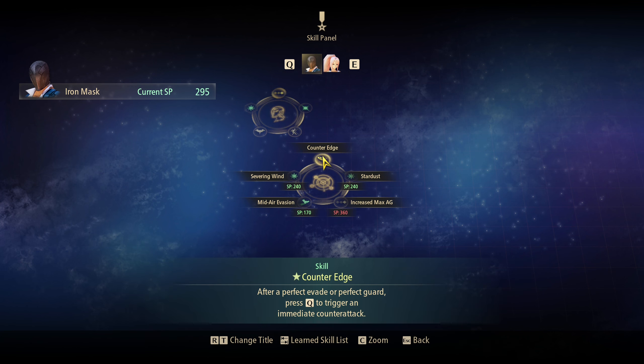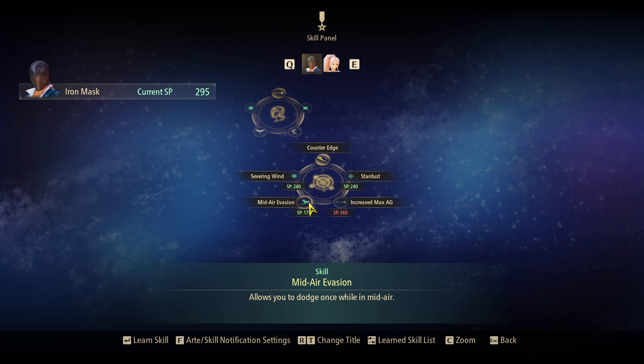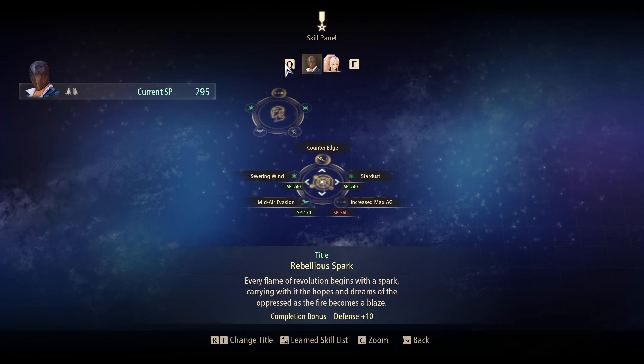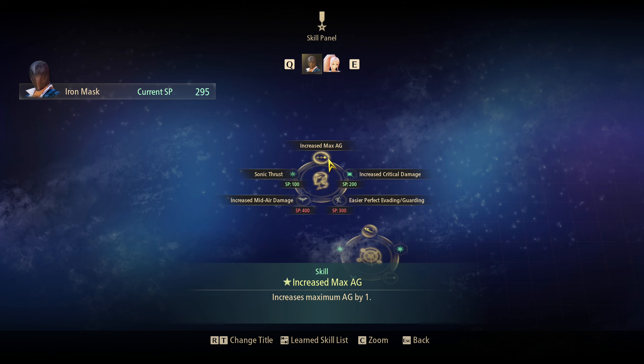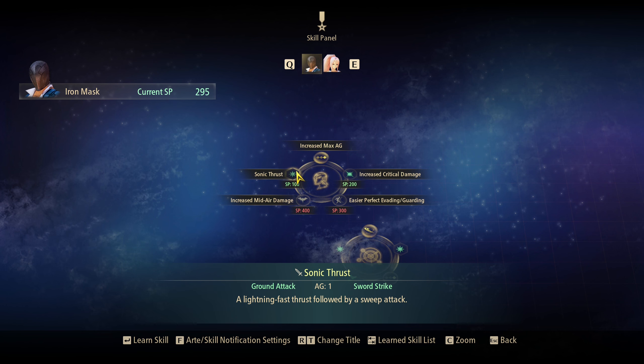Sword strikes — summons a vicious gale as it strikes enemies upwards. Mid-air evasion — allows you to dodge once while in mid-air. Increase max AG — that seems interesting. Increase max AG by 1. Increase critical damage — increases the amount of damage dealt from critical hits. Basic perfect evading and guarding — makes perfect evading and perfect guarding easier to execute. Increase meter damage. Okay, so these are a bunch of passives. Sonic Thrust — a lightning fast thrust followed up by a sweep attack. I feel like this was one of Lloyd's attacks in Tales of Symphonia.